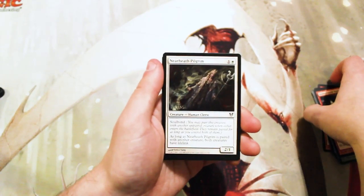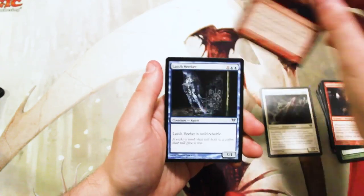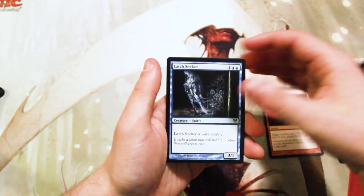Moving into our uncommons, we have a Near Heath Pilgrim, a Rush of Blood, and a Latch Seeker — fantastic uncommon.